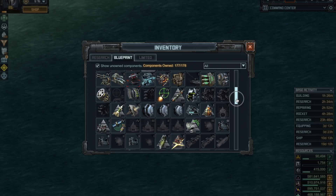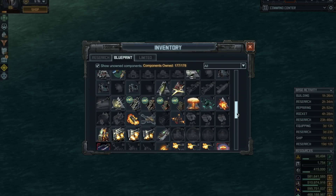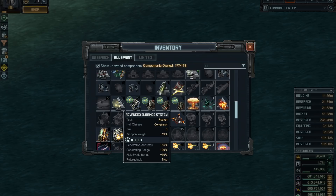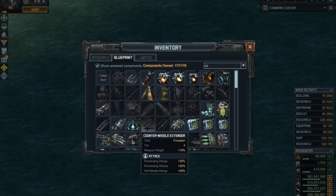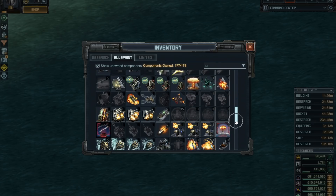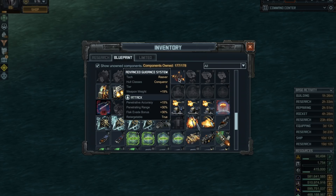My favorite option is the Advanced Guided System. This special was actually created for Conquerors — it gives a little bit more accuracy, but more importantly it gives you a good flak evade bonus, which is helpful if the enemy base is full of flak. It doesn't help against the newest countermeasure turret since that one is splash-based, but it helps against flak. So it's either that one or the reload option, and it really comes down to personal choice. I'm going to go with the flak evade, especially since those missiles don't reload very fast.